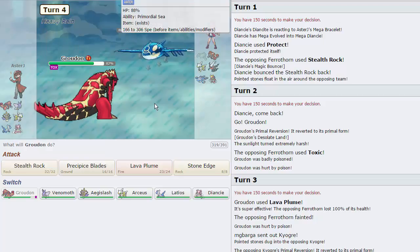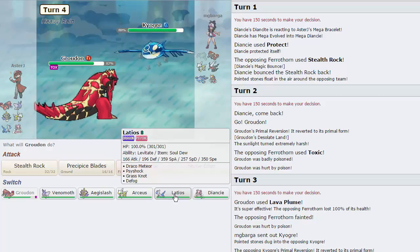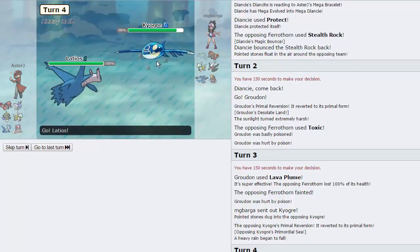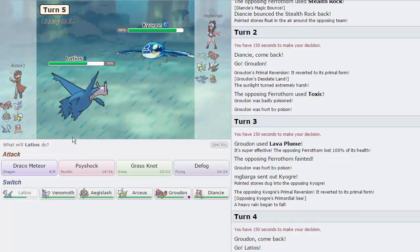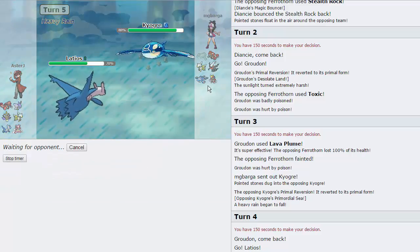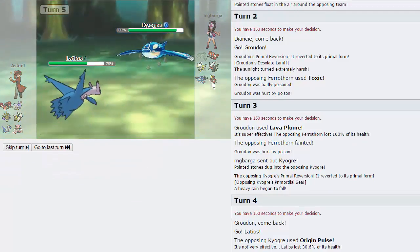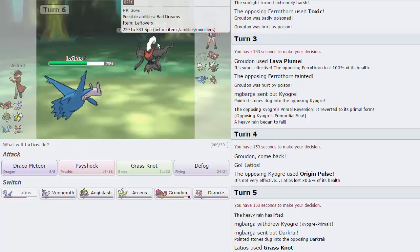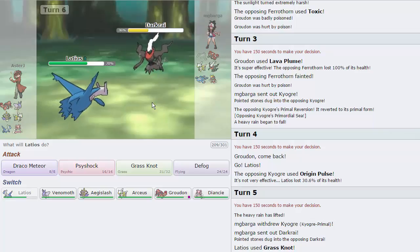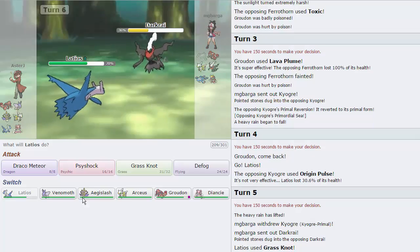Origin Pulse is only going to do 31% and we're gonna go straight for the Grass Knot. This might be a lure to bring in Bisharp — he actually goes Darkrai though, so that's nice. We're able to get off a lot of damage on that. Why did that do so much — 58%? How heavy is Darkrai? I think just going into Diancy is a fine play because we resist his STAB and we bounce back his Dark Void, so he goes to sleep. Now we can just fire off a Moon Blast for free.